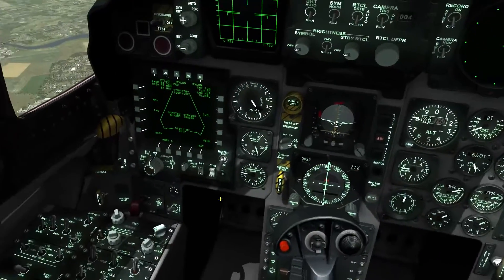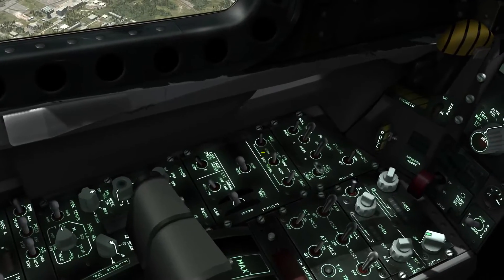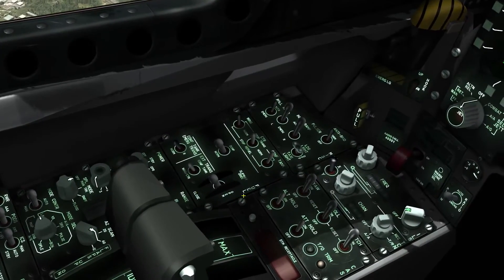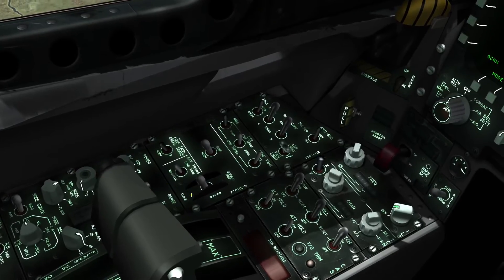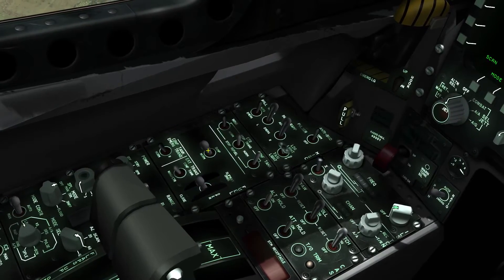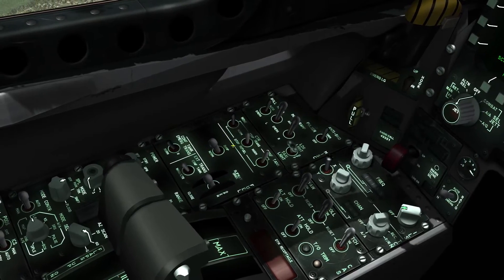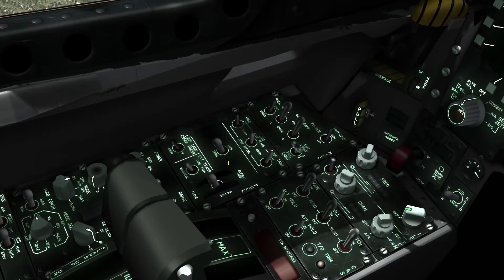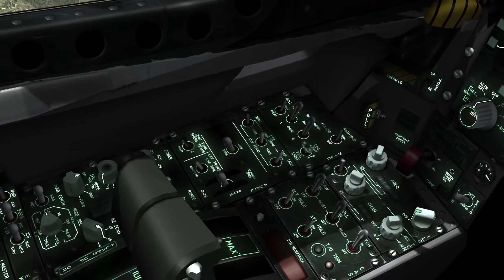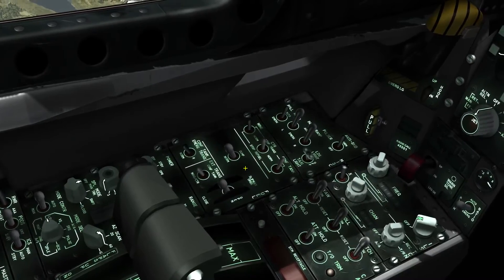You can locate the fuel control panel in the top left corner of the left console panel, just up front of the throttle. The fuel dump switch is spring-loaded and is electrically held in the dump position when initiated. To activate the fuel dump system you use the R key on the keyboard. This is the default key setting in DCS.